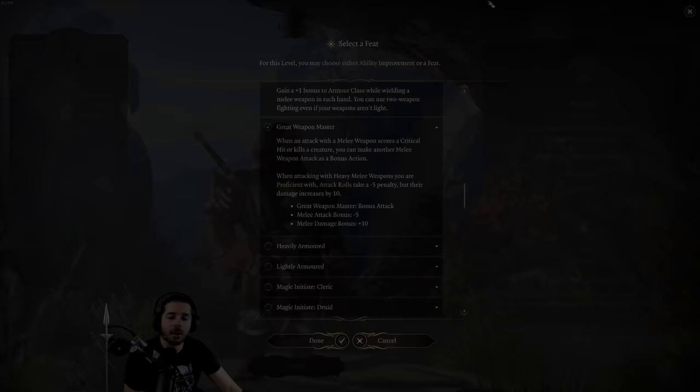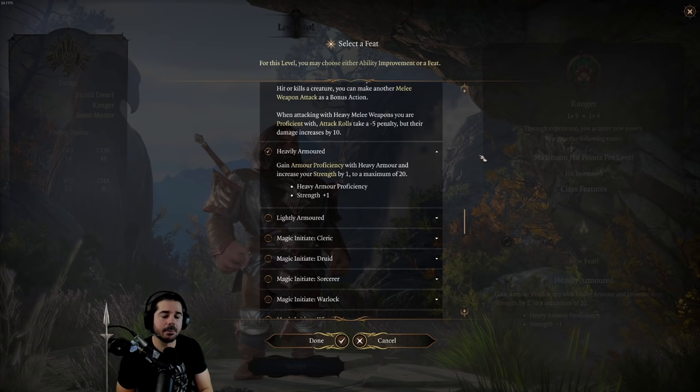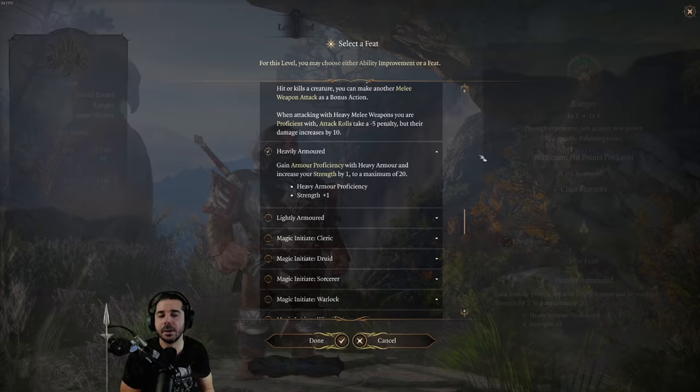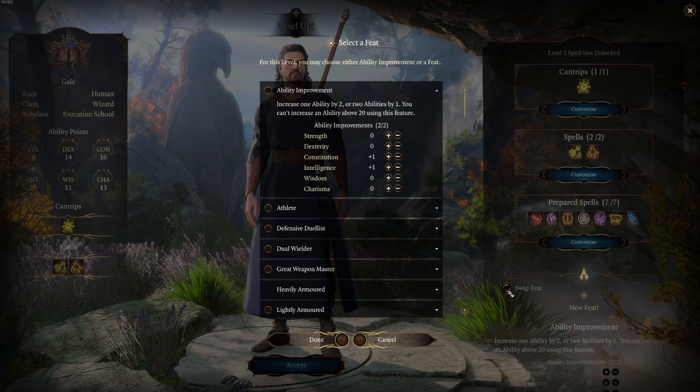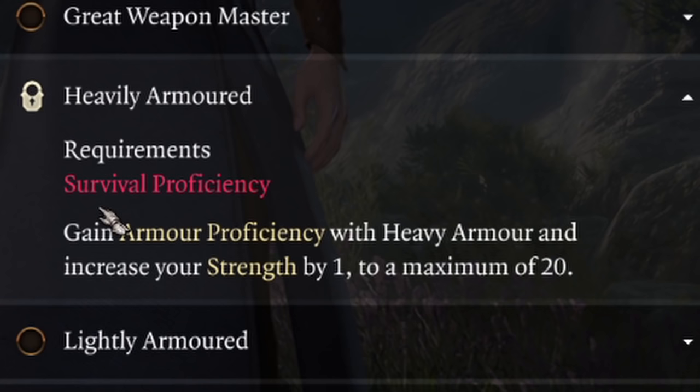The next feat is called Heavily Armored, and it does have a prerequisite. The game says the prerequisite is having proficiency in survival — I think that's an error. The real prerequisite should be proficiency with medium armor. If you choose this perk playing as a character without medium armor, it just says you need proficiency in survival.